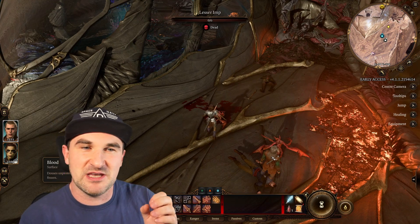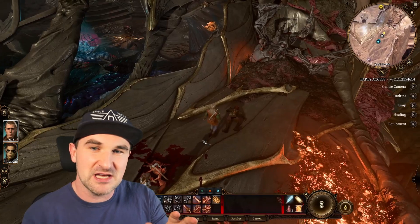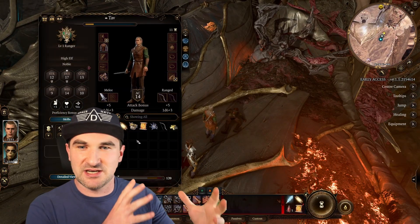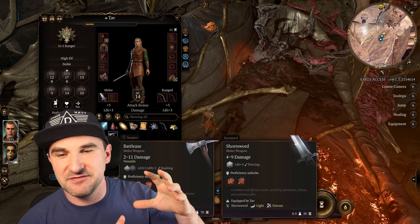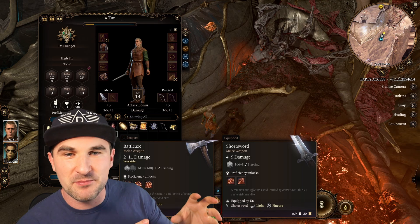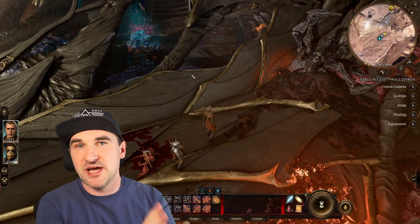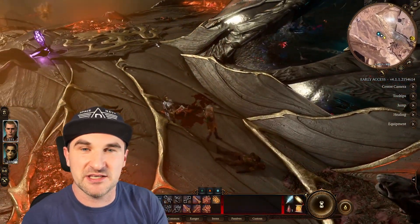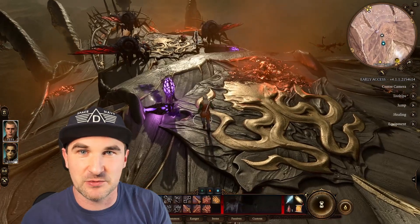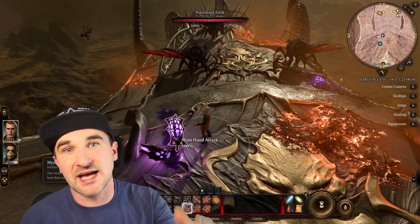Don't settle for the easiest option — maybe take a twist. If you're interested in playing a cleric with spells, being holy, casting buffs on your party members and debuffs on enemies, try it out. It will not hinder you in any form, because you can have up to three other people helping you and making your group work in the end.